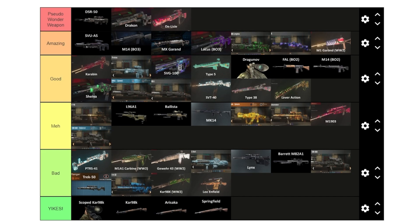The Three-Line Rifle is trash — straight into bad. The SDK 9mm is a pseudo-wonder weapon: basically the World War II version of the KBS Longbow with a shotgun spread effect. It can one-shot to round 66. That's really solid. We'll keep it up there.